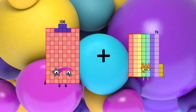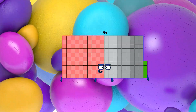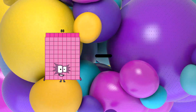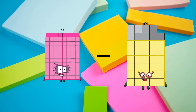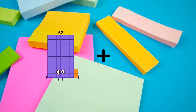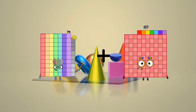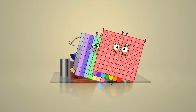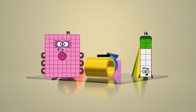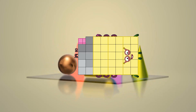106 plus 88 equals 194. 88 minus 59 equals 29. 79 plus 107 equals 186. 80 minus 39 equals 41.